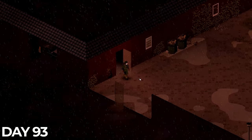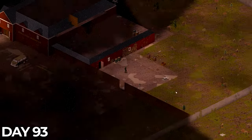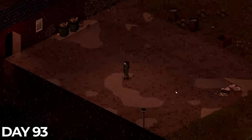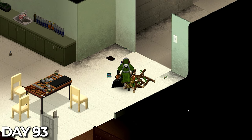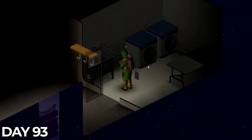Day 93 couldn't have been a worse day to travel. We were struck with thunder and lightning, and with no direct safe house at March Ridge, going out in this would have been a recipe for disaster. I decided to spend the day crafting some spears, reading through the crafting journal, and washing myself, ready to go back out on day 94.